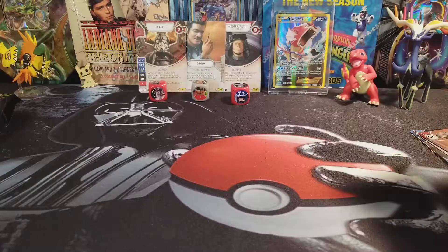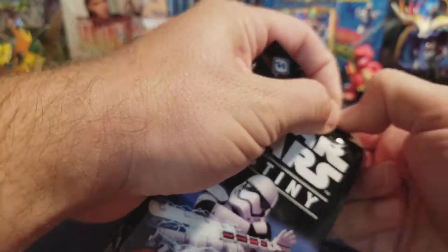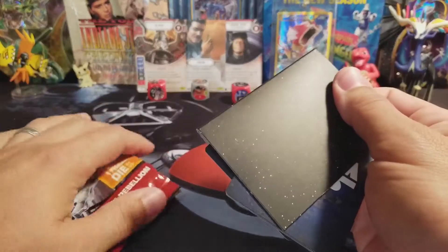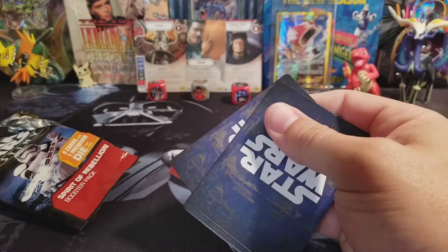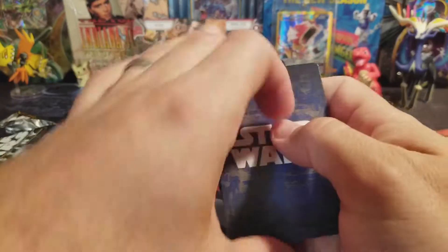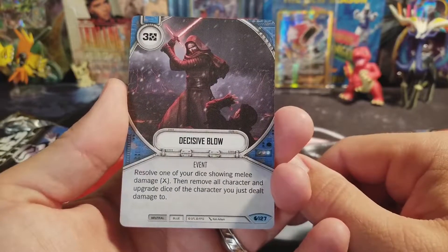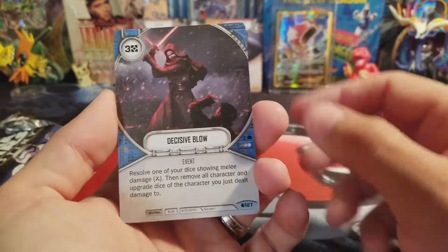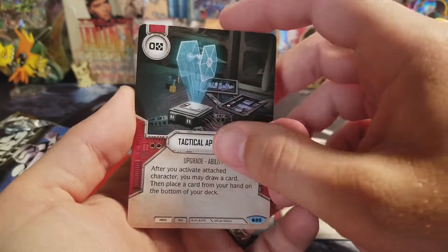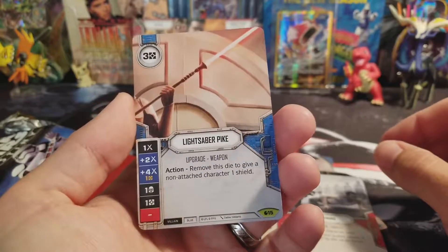And on to the last pack. So far not as good luck as far as I can tell as I had on my first packs. But I'm not complaining because these are Star Wars cards — how can you complain about Star Wars? Decisive Blow — that's an awesome shot too. A Wingman. Tactical Aptitude. The Uncommon is a Training. And the Rare is Lightsaber Pike.